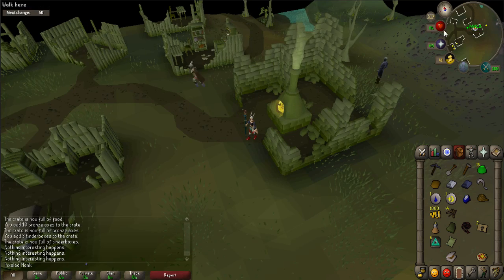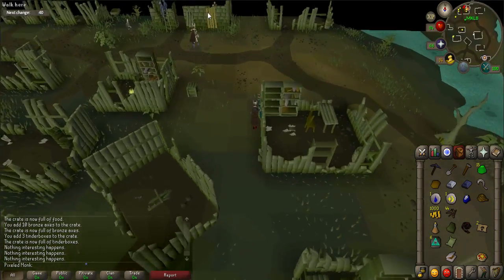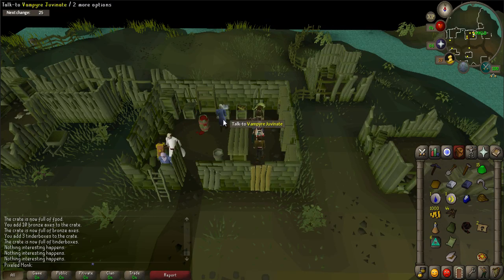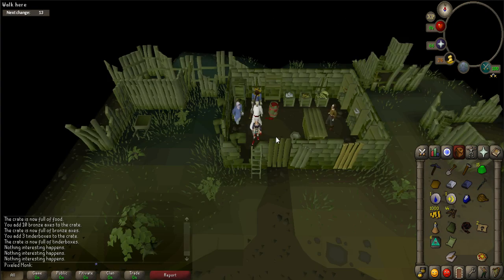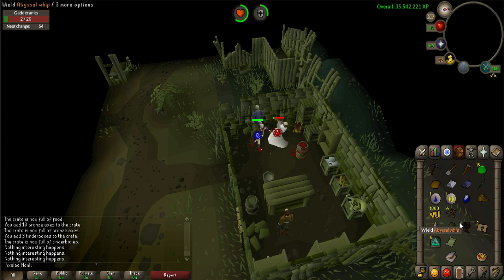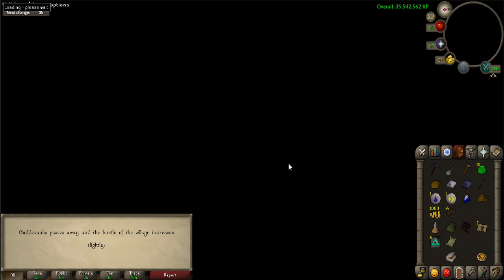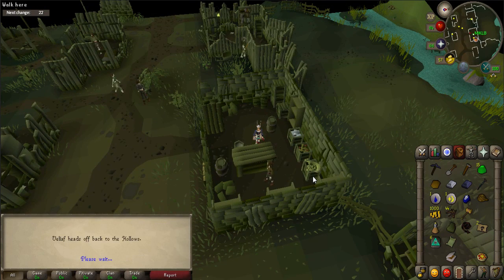For this next part of the quest, you will be fighting a level 35 Gataranx and one level 54 Vampire Juvenate. Be sure to equip your silver sickle blessed to fight them. When you are ready, go to the general store and talk with Gataranx, dismiss it, and then talk to the Vampire Juvenate to start the fight. Take out Gataranx first, then the Vampire — Veliof will come to help you. When the Vampires are defeated, talk to Gataranx and you will automatically receive his Warhammer. If your inventory is full, talk to Orell to receive it. Talk to Veliof nearby, who will say he will go back to the hollows.